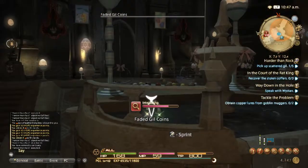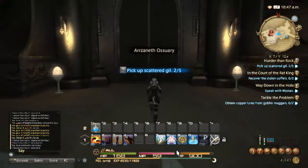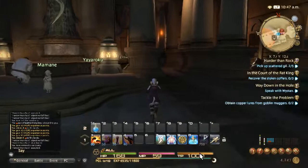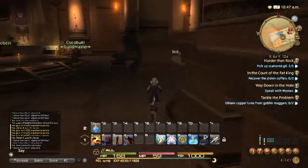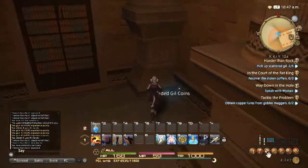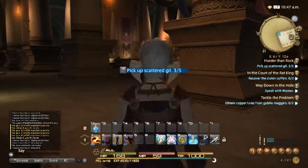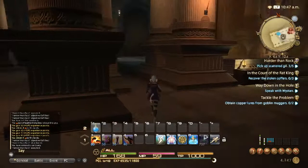The third one is actually in the building right behind us, in the back right-hand corner. The last two are near the Adventurer's Guild, which is where you start questing in this particular city.